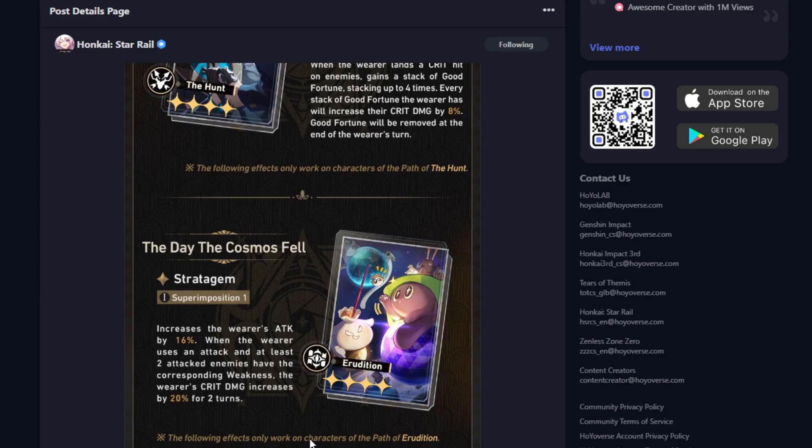This next one we have is Erudition. Increases the wearer's attack by 16%. When the wearer uses an attack and at least two attacked enemies have the corresponding weakness, the wearer's crit damage increases by 20% for two turns. There's a lot of requirements and specifications for it to work. It seems decent — it might not be bad in practice.